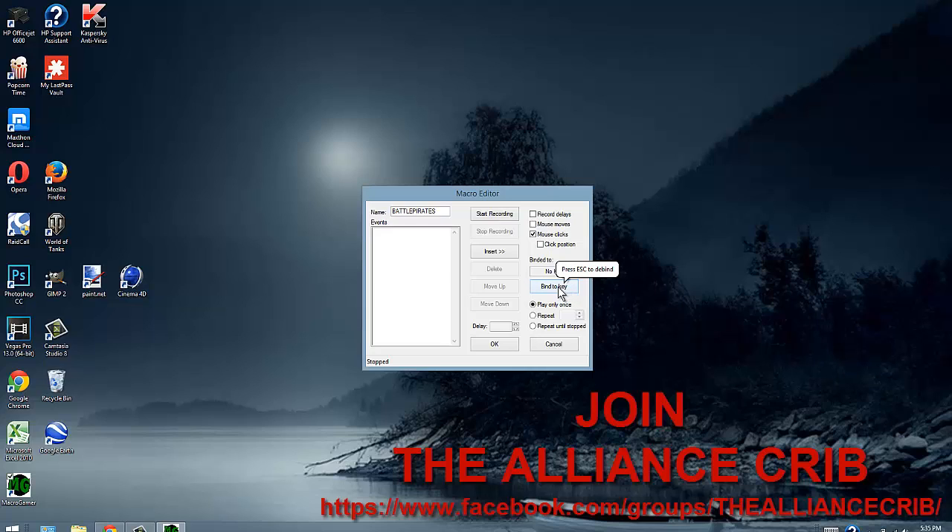Once that's done, we're going to bind it to a key — this is the key that initiates the command. I lay on my back a lot and use my laptop on the couch, so the closest thing for me is the Delete key, or the period key on the number keypad on the right side of my computer. I'll click 'Bind to Key,' and it says 'Press the key,' so I press the Delete key. That's set.